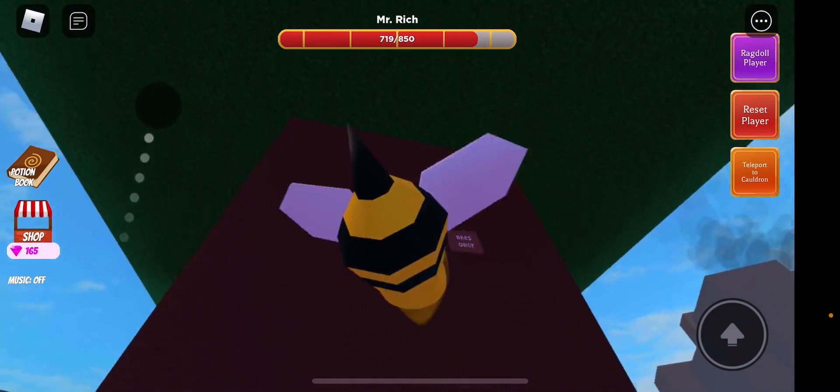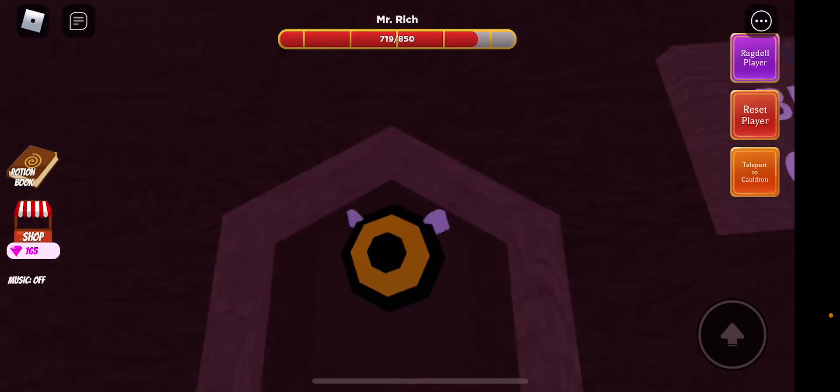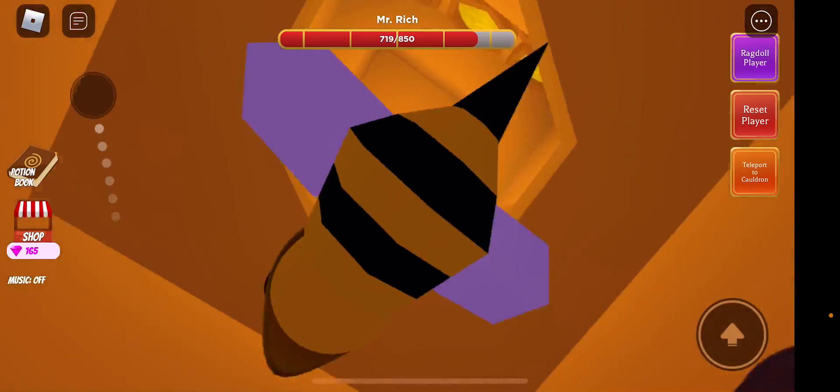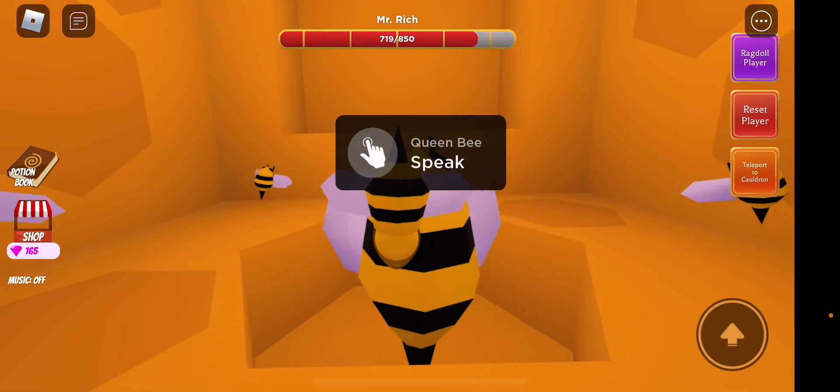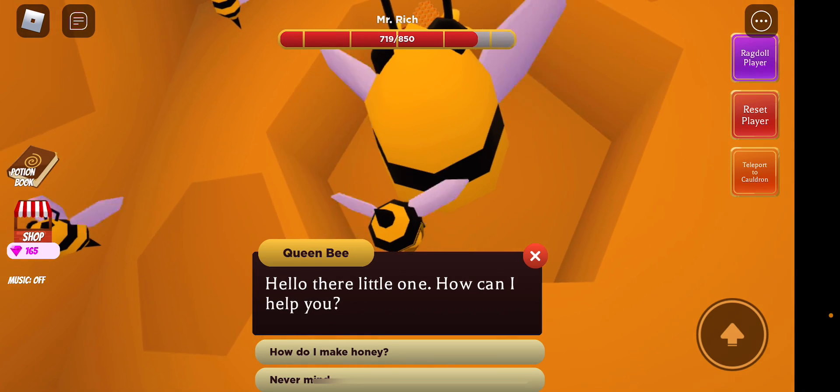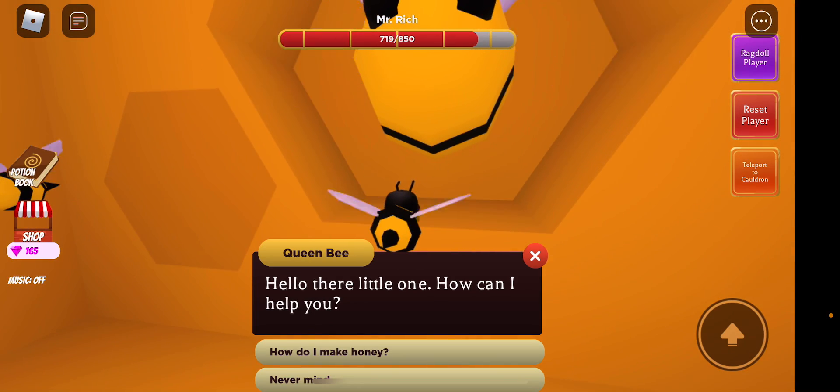Then you go into this hive — bees only. And if you smell, you probably could get in here too. Then you talk to her. How can I help you? How do I...